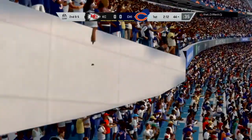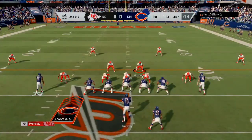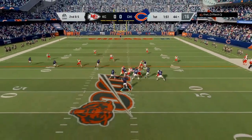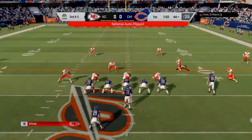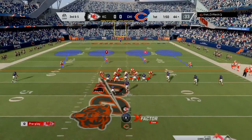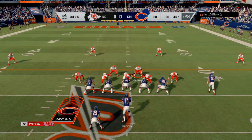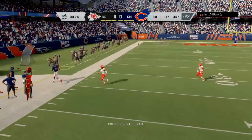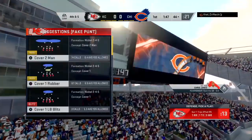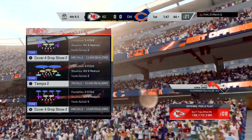He picks up a five yard gain on the out route. He's in gun tray wide flex again, so I switch out of cover four to cover two. This time he can't get the pass off quickly. On third and five I send pressure with linebackers pressed up against the line of scrimmage, but he goes far left to his outside receiver and can't make the connection. He's at my 44 yard line, going for fourth and five.